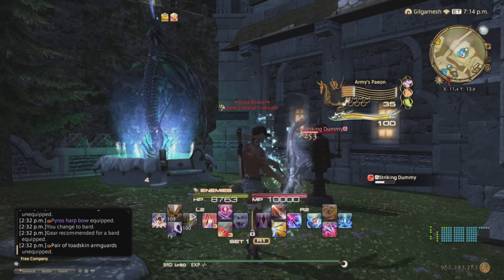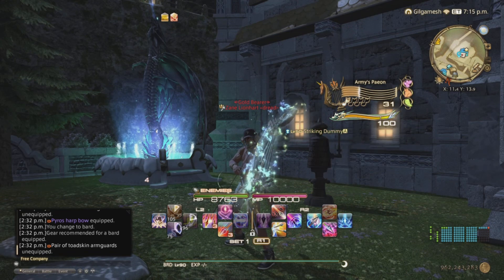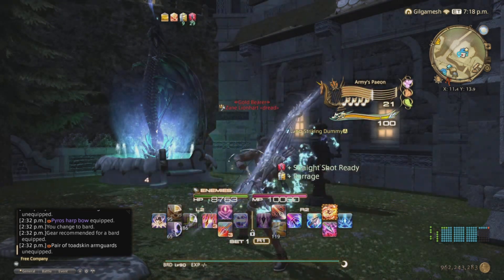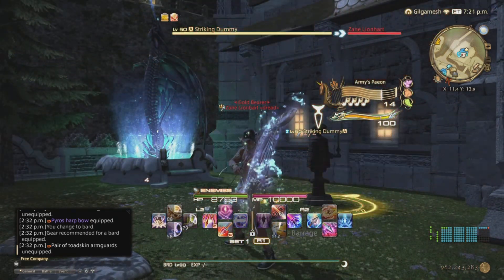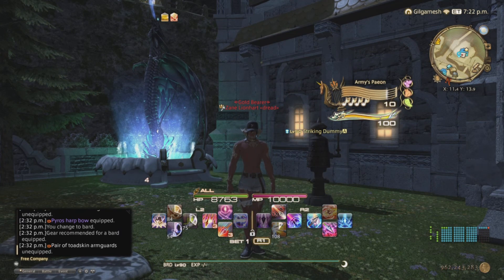So those are examples of proccing with a Bard. Now the other way of proccing is automatic proccing, which is also based off some abilities like Barrage. Barrage automatically allows you to trigger or proc Straighter Shot Ready in order to use Refulgent Arrow. Other examples are Red Mage with Acceleration — if you use Verthunder 3 or Veraero 3, it will proc Verfire or Verstone respectively.